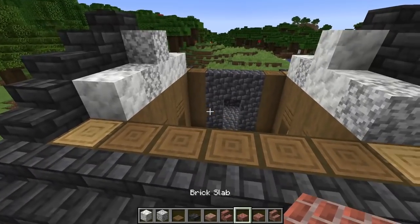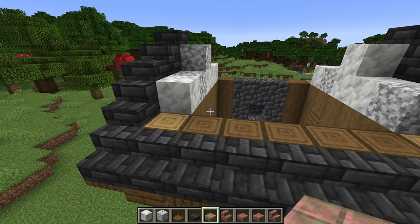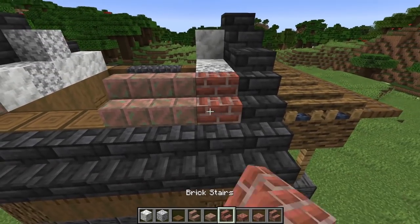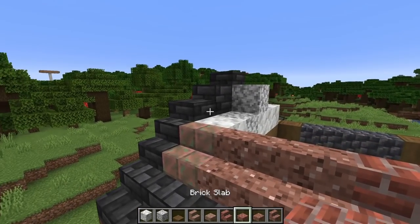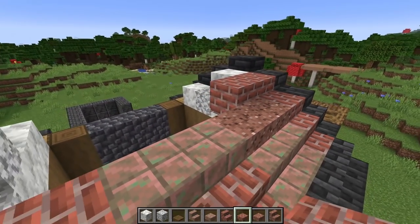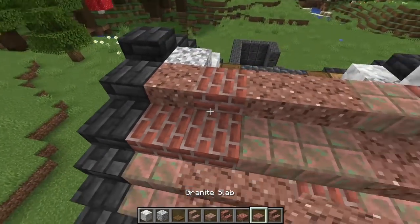For the roof connection section, use a mix of brick, granite, and waxed exposed cut copper. Again, make sure they're waxed or they'll change state. Just randomize the placement — some brick, some granite, mix it all up. These are going to be slabs, so do a mix of granite and brick slabs, and then in the back use full blocks or double slabs. Completely randomized gives a nice texture variation.